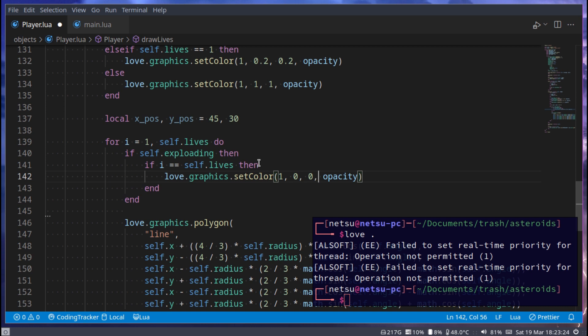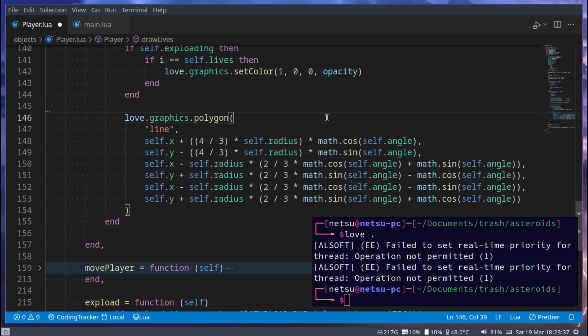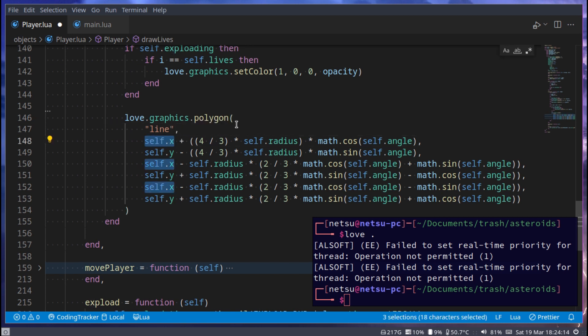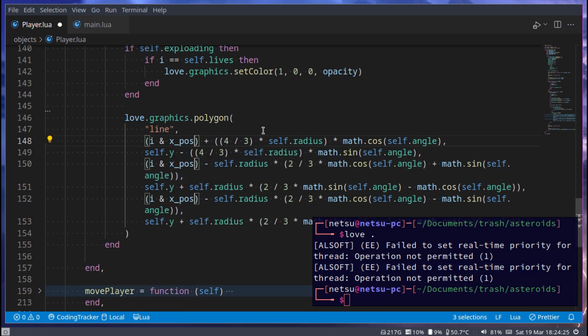Since we can't draw the spaceship icon at the same position for all lives, we need to specify different locations. Without offsets, there won't be three separate lives shown — they'd all stack on top of each other. Instead of self.x, we use i times x_pos to give each icon its wanted x position. The y position stays at y_pos since it never changes.